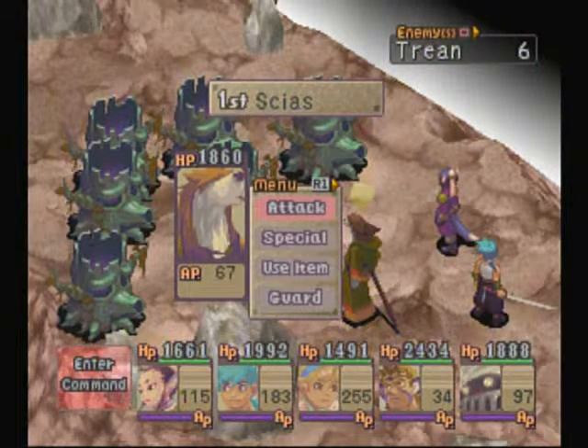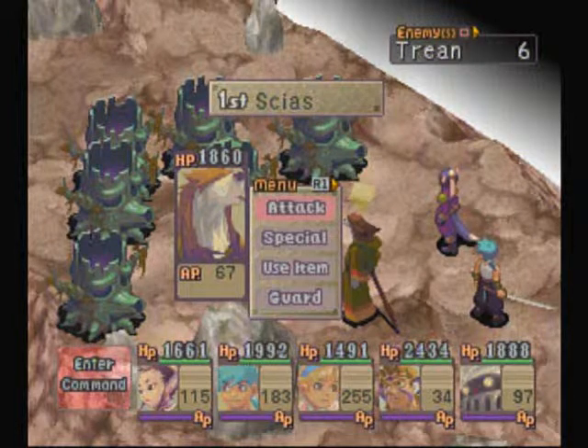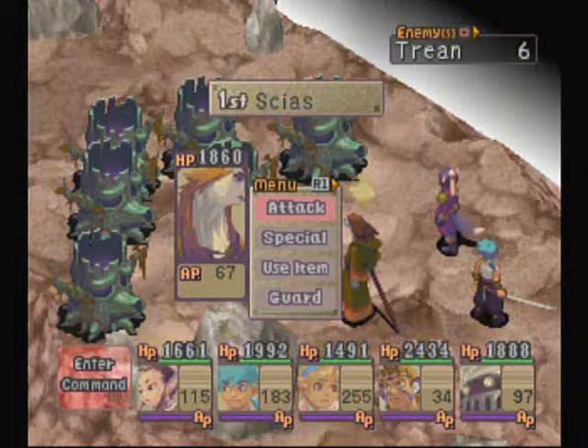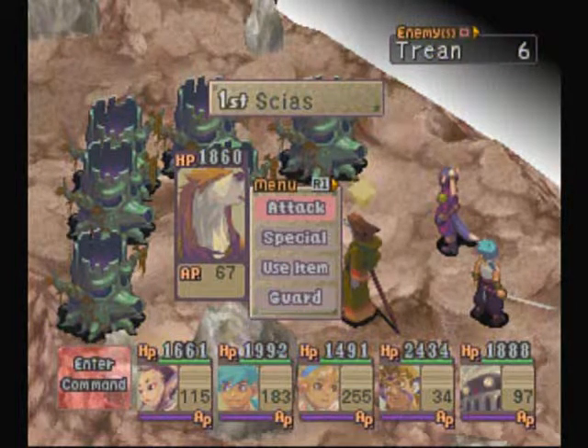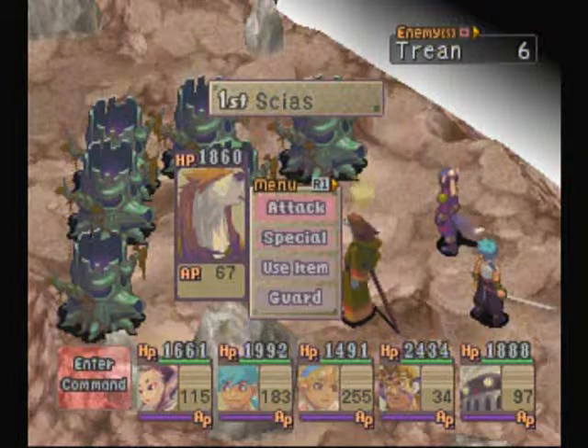Welcome back once again to Breath of Fire 4. When we last left off we made it to the final save point of the game. Before we went to Fou-Lu, I did want to actually show you how to kill the treant. One of the main reasons you would kill the treants is to get Cray's ultimate weapon, the nunchaku, which is actually one of the reasons why I have decided to come back and kill the treants.